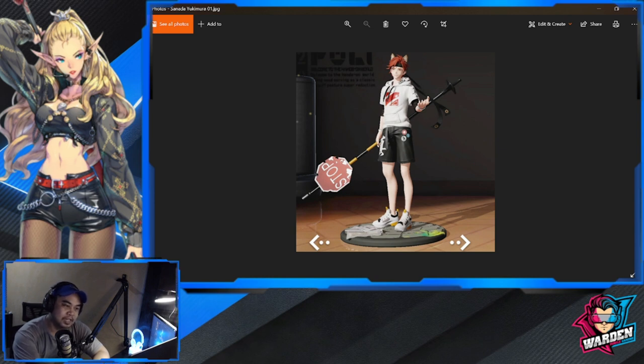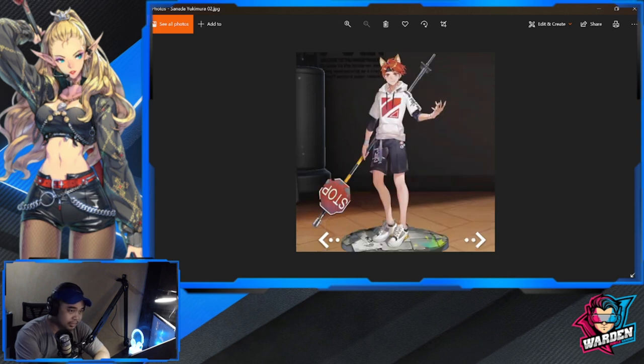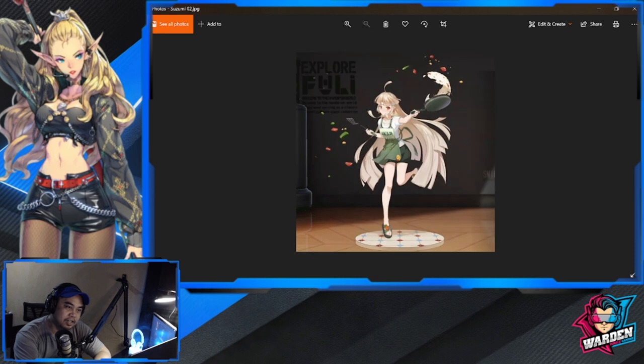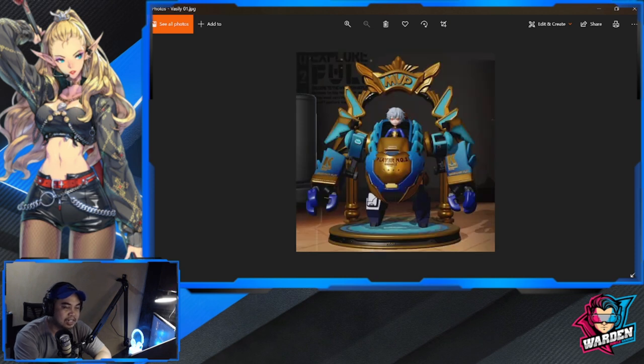Next is Sanada Yukimura — what is he doing with a stop sign? Nice detail with newspapers in the base, very casual. I think he's using the stop sign as a weapon. This is the 2D rendering.